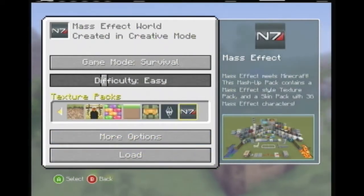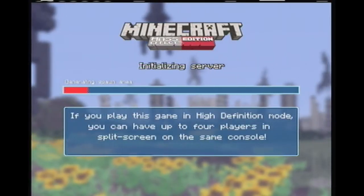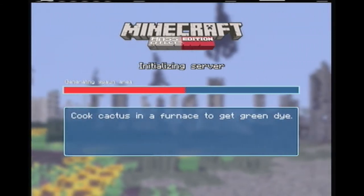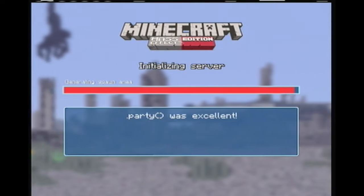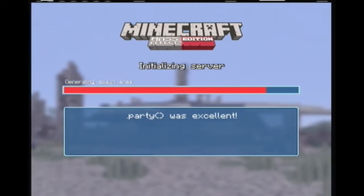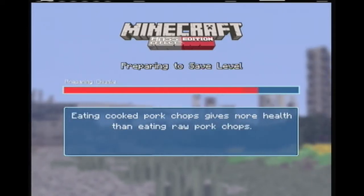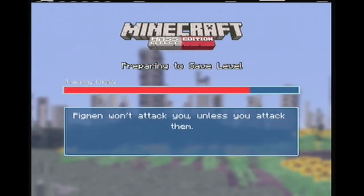We definitely need to be on the Mass Effect texture pack. Okay, loading... it will have achievements and leaderboards. Oh my goodness, what is this? I'm not sure if I'm supposed to activate one of the Mass Effect skins, but I'm sure it doesn't matter. Is this some sort of mod pack with a map and texture pack? Seems pretty cool. Okay, that's taking forever — there we go, we're in. What is this?